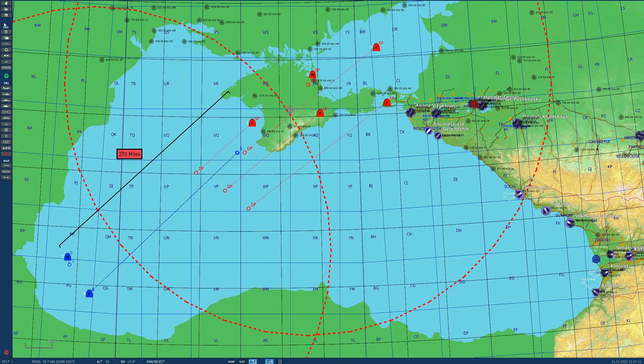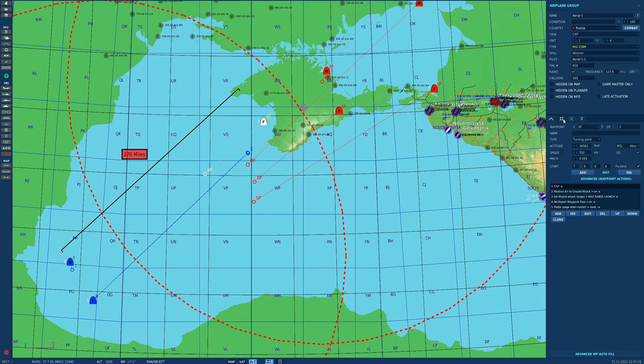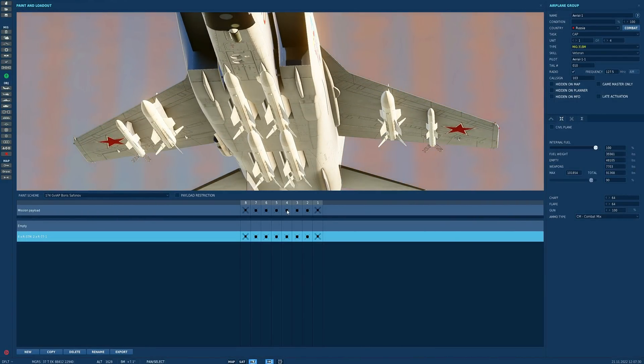Stage 2, we're upping the ante. Instead of 16 bombers, the Russians are now fielding 16 air superiority fighters — the SU-35S — each equipped with 10 R-77-1s with a range of 70 miles, and four close-range missiles. And finally, the end boss fight: 16 modernized interceptors, the MiG-31BM with the mighty R-37M modernized axe head — 6 of them — and two R-77-1s.